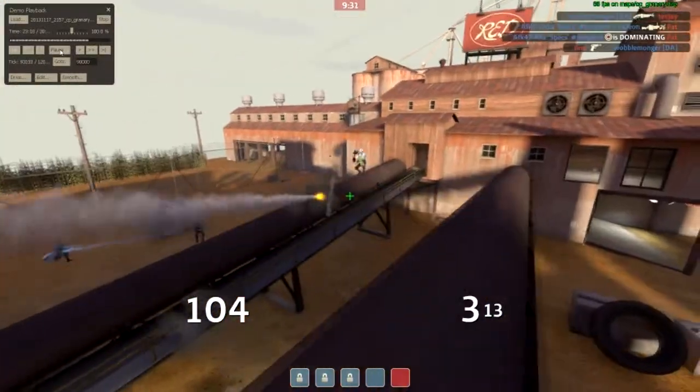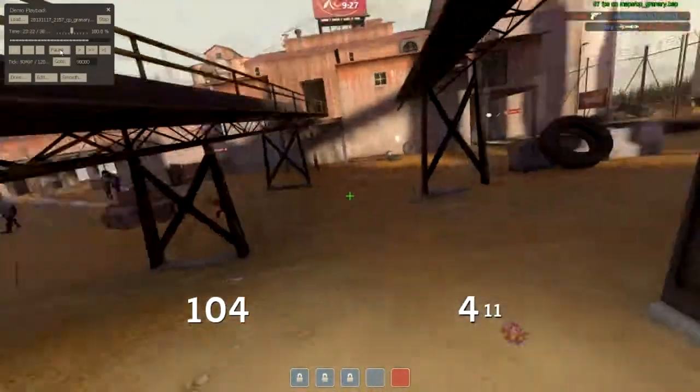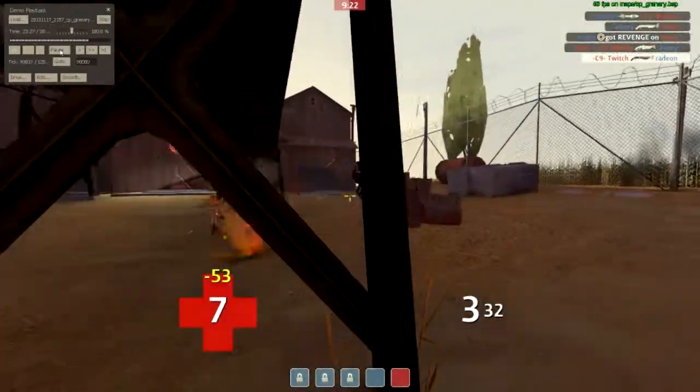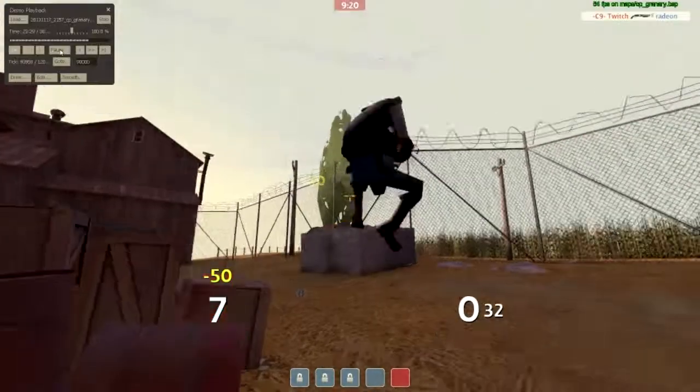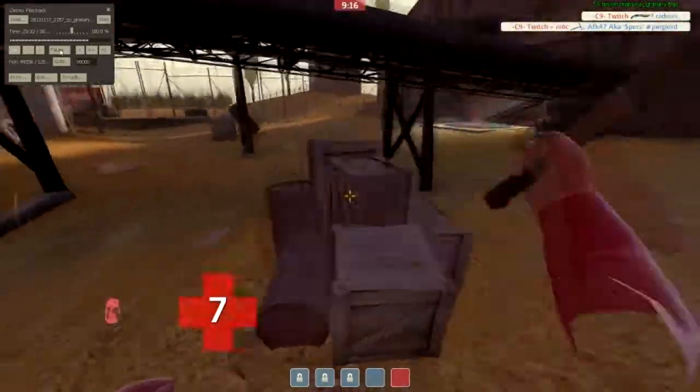My flank bullies out their flank and even picks up a kill onto their scout. After that happens, their flank backs out and our flank rushes in to deal as much damage to their combo as they can before they die. Then I'm able to jump in, clean up the medic and the demo with my scout because I stayed healthy for so long, and pick up the demo with the Funnelstick. We now successfully defend last.